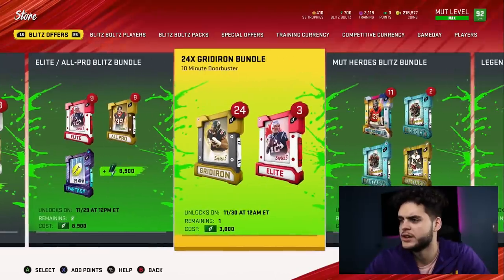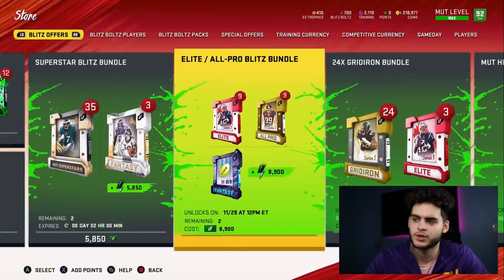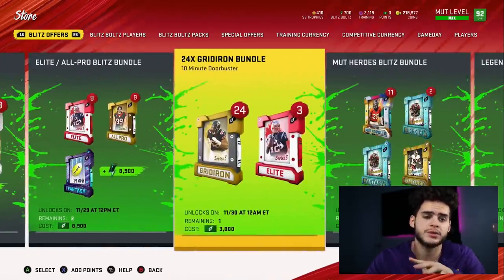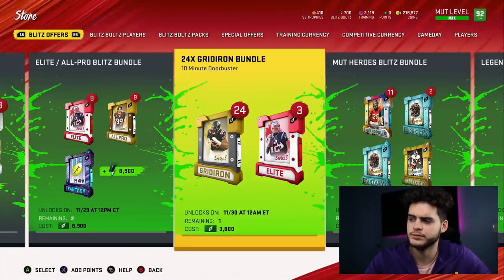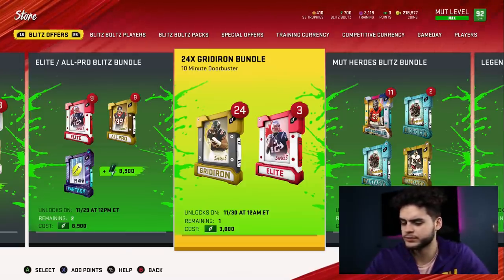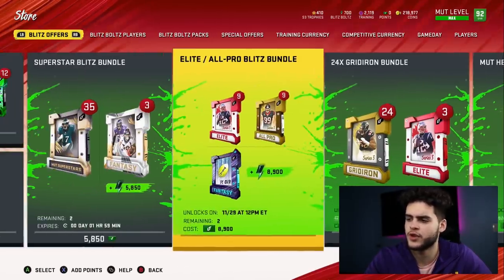Next is the 24 grand bundle — this is honestly one of the best bundles in Madden in terms of value. This bundle usually goes for $100 but you're gonna be getting it for about 20 bucks. So it's probably one of the best bundle offers that the blitz is going to offer in general. I'd recommend if you guys do plan to spend some money, definitely spend it on this one. These two so far are pretty good options.